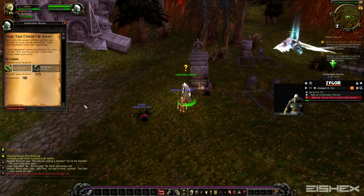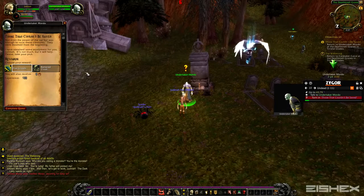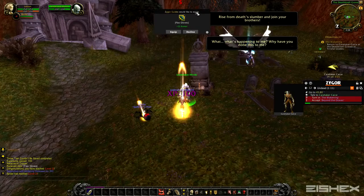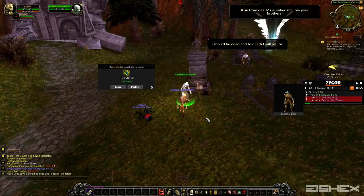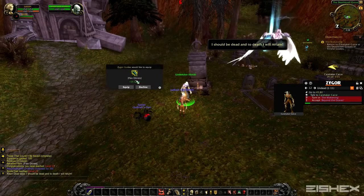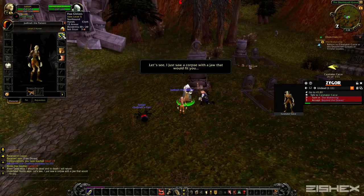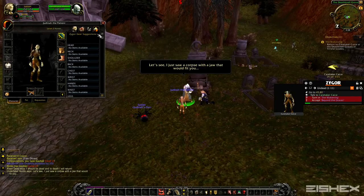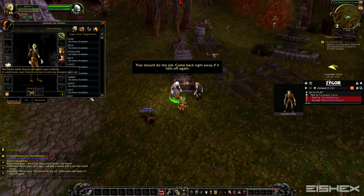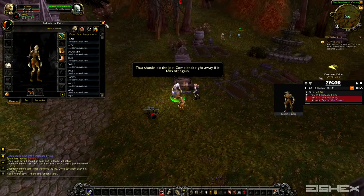Another cool part of the addon: it recommends you armor. It reads your class — I'm a hunter — and in this case it has more armor, which is why it's choosing to take the gloves over the cloak. It takes your stats, level, and class into account and helps you get the better choice depending on whether you're PVP or PVE-ing. It also has an auto-equip feature that asks if you want to equip it. For high-level characters, like level 90, if you're in a dungeon it'll recommend the best gear for where you're at.